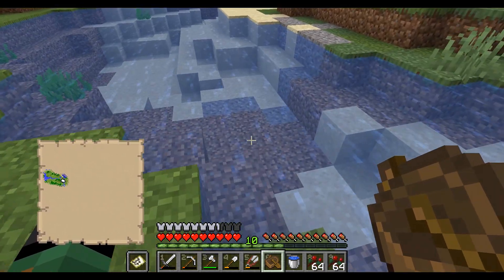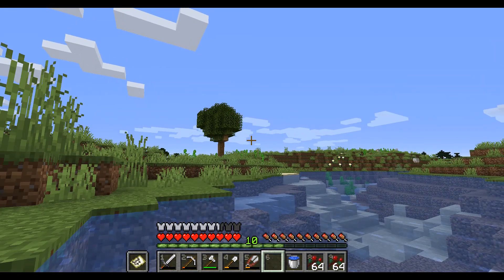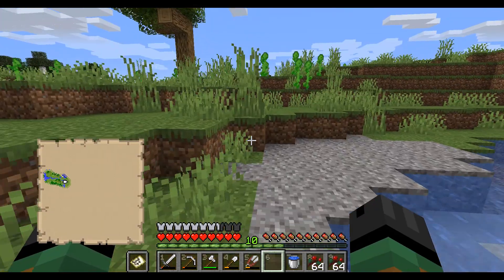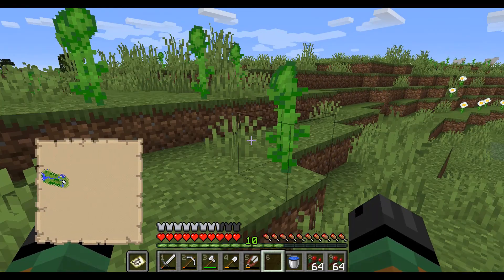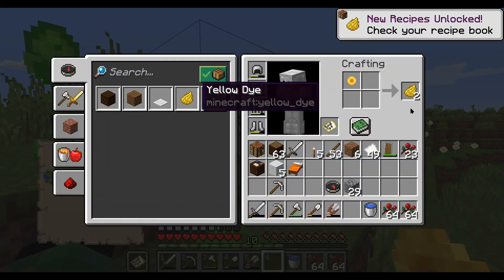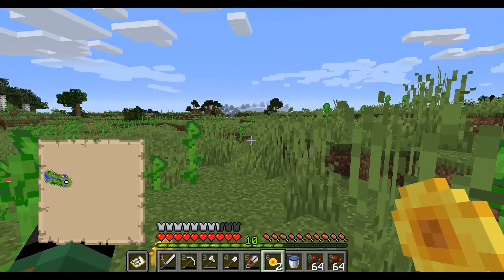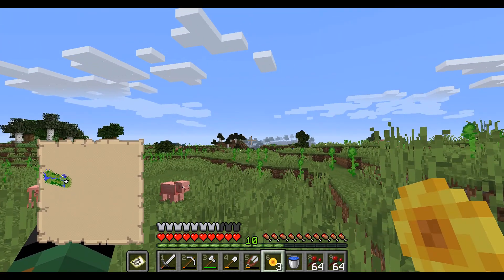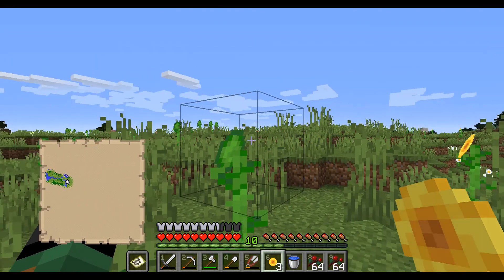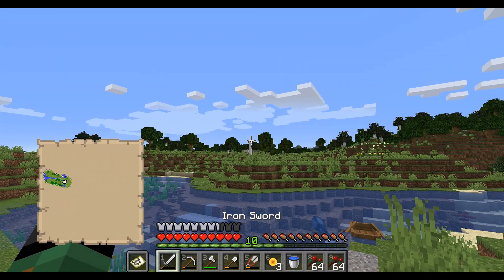We've got more of a target biome - the biome we started in. You can see something really cool - it's a brand new flower, brand new to us. It's two blocks tall and can also be used for finding your way around. It is a sunflower, and it can be used to make a lot of yellow dye. It looks like we have a birch forest biome over there - not a very interesting biome but it does have a lot of birch trees.